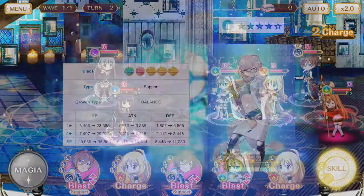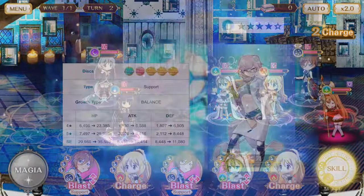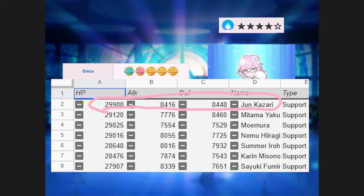Let's just get started with our sweet junkie Jun. She's a support type who actually surpasses all other support types in all stats, but in the grand scheme of things, she has high HP, all right defense, and middle of the road attack. I should mention these are pre-Spirit Enhancement stats.